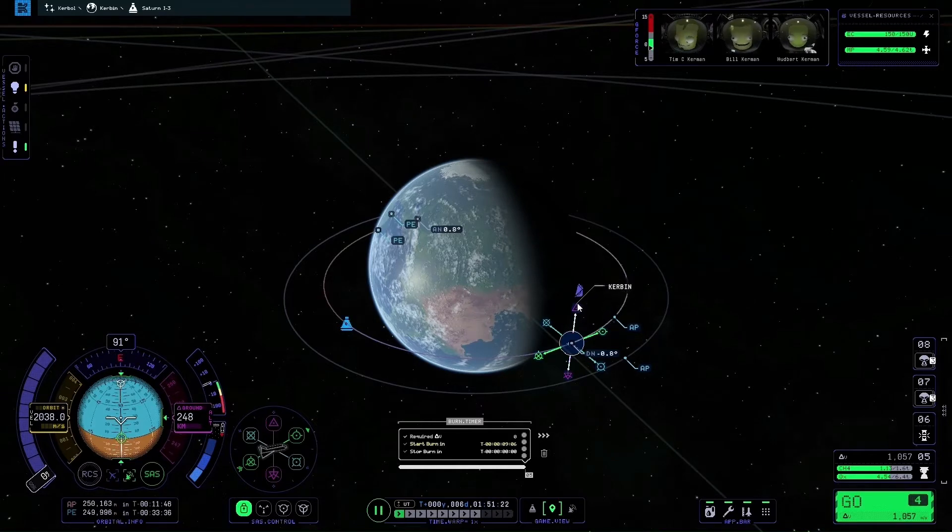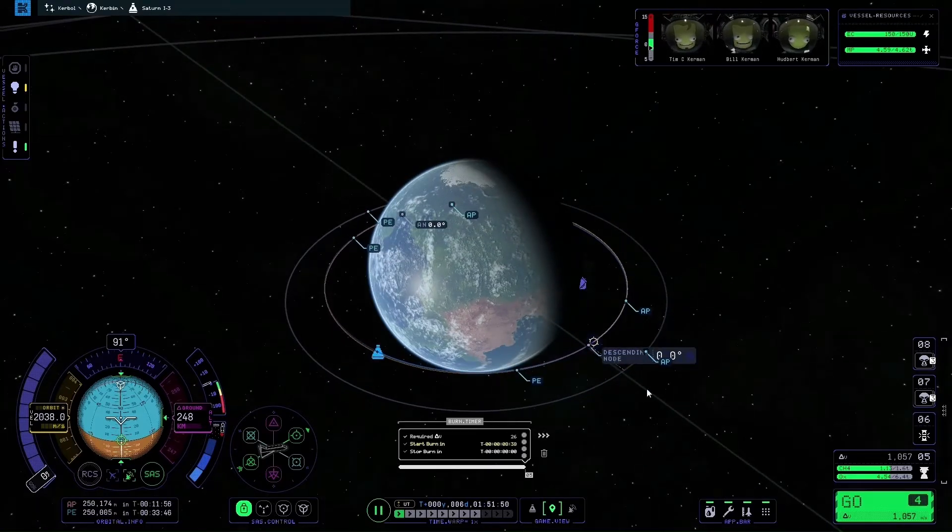I'm going to pull up ever so slightly until the numbers reach 0.0 degrees. You can also pull backwards on them — pulling up on the anti-normal arrow will move it down. You get a little bit more control pulling inwards as opposed to outwards. Outwards is better for larger adjustments, inwards for smaller ones. As you can see, we are now at 0.0 relative inclination.